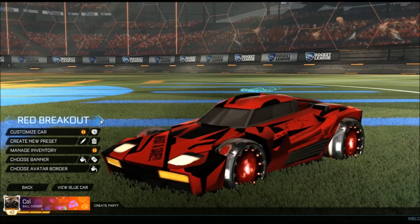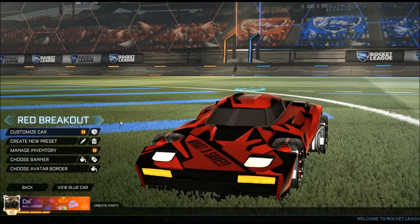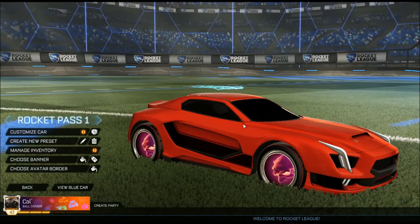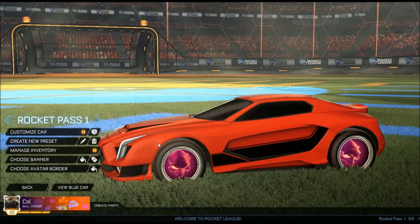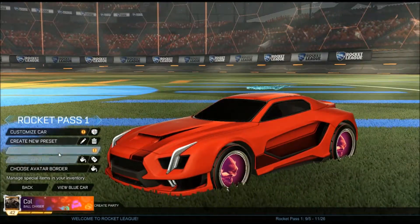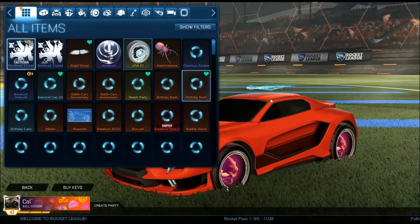Octane — don't need to go through that, it's pretty basic. And this is the rocket pass one that I've got so far. All the stuff is equipped on here because, you know, it's nice. Anyway, I'm gonna go through my inventory.